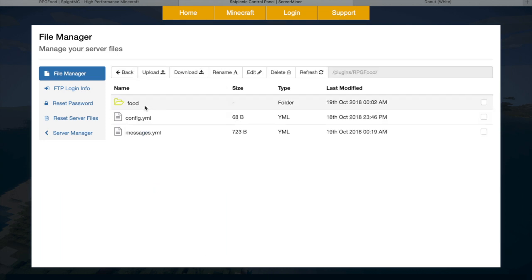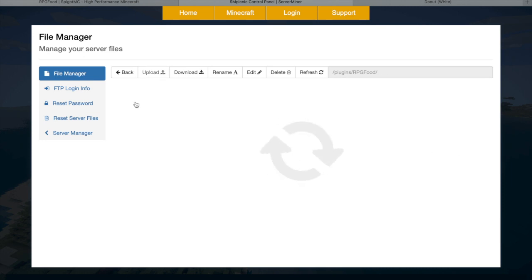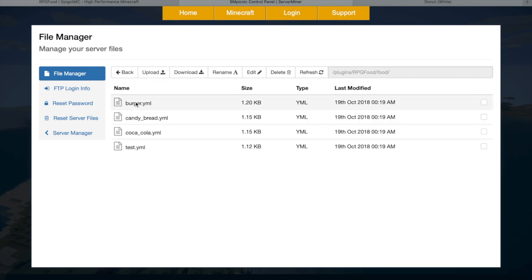The main one we want is the food folder. In here will be a list of all the YAML files for each food. We have the three that come by default and the test.yml which I created. The best way to make a new food is to copy and paste an existing food file and just tweak it — change the name, change the head — and that's how you do it.